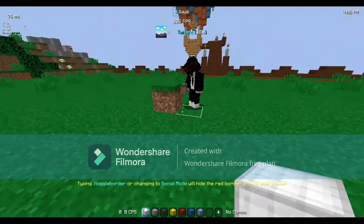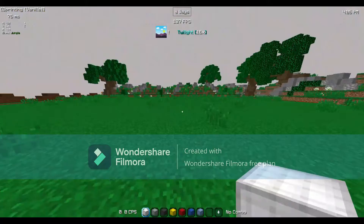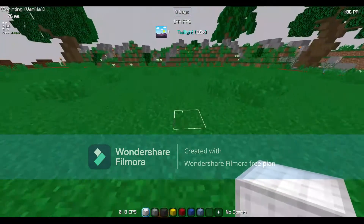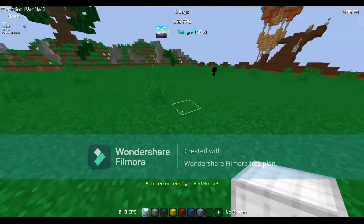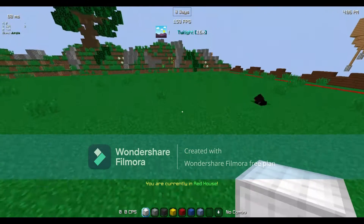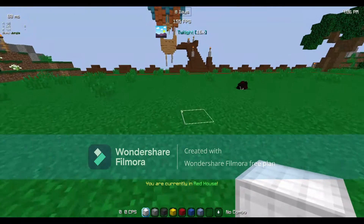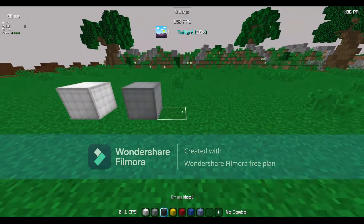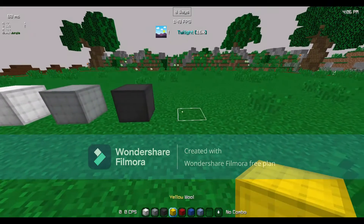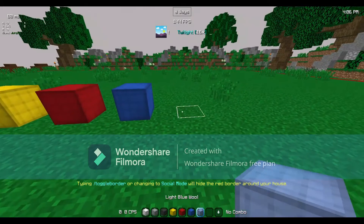The first pack I will be showing you guys is called the Twilight 16x pack. All the packs that I have were found on pvprp.com. First off, the wool — honestly I think the world is great, the colors are great, light blue. I love how they made it kind of darker.